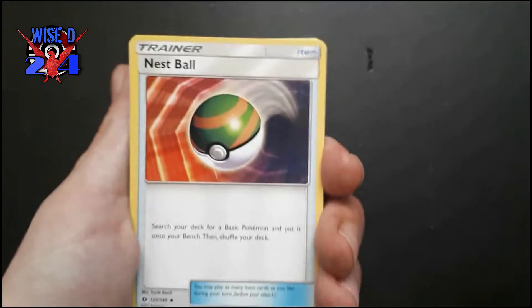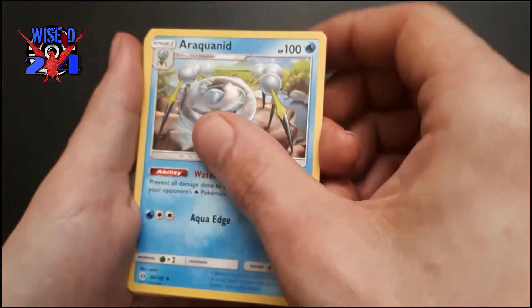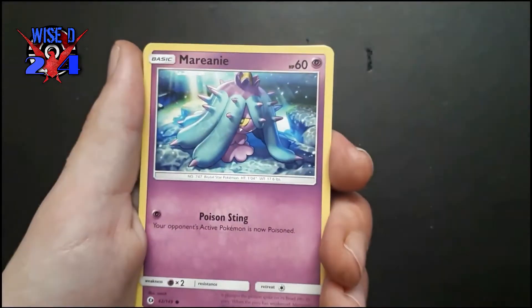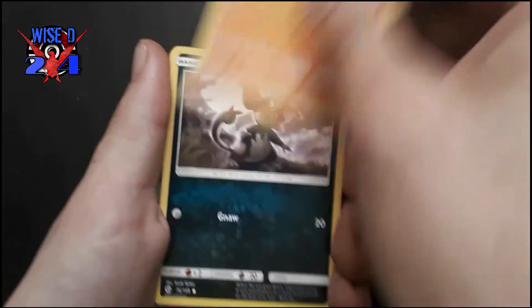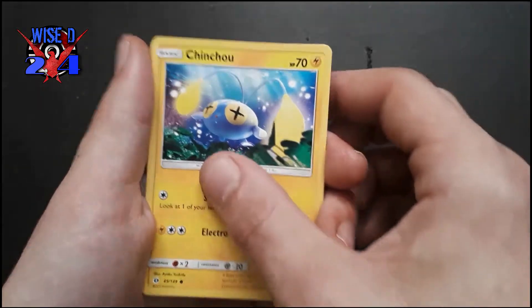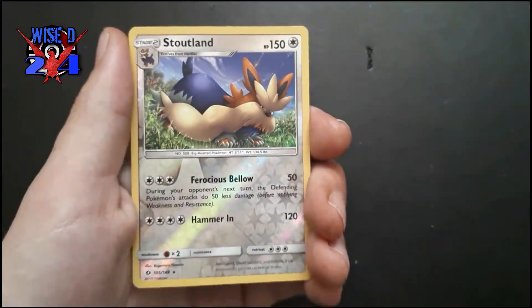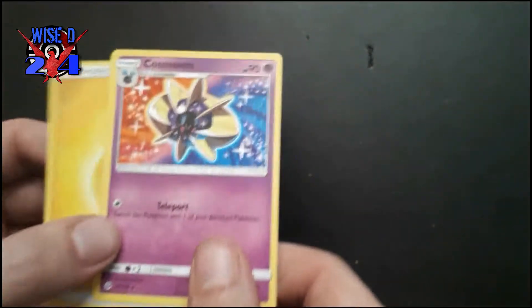Let's get into the Sun and Moon base set. We got a Nest Ball, Araquanid, Professor Kukui, Crabrawler, a Mareanie, a Roggenrola, a Alolan Rattata, Chinchou, a reverse Stoutland, and on the end a rare — Cosmoem, regular rare. Regular rare in pack one.